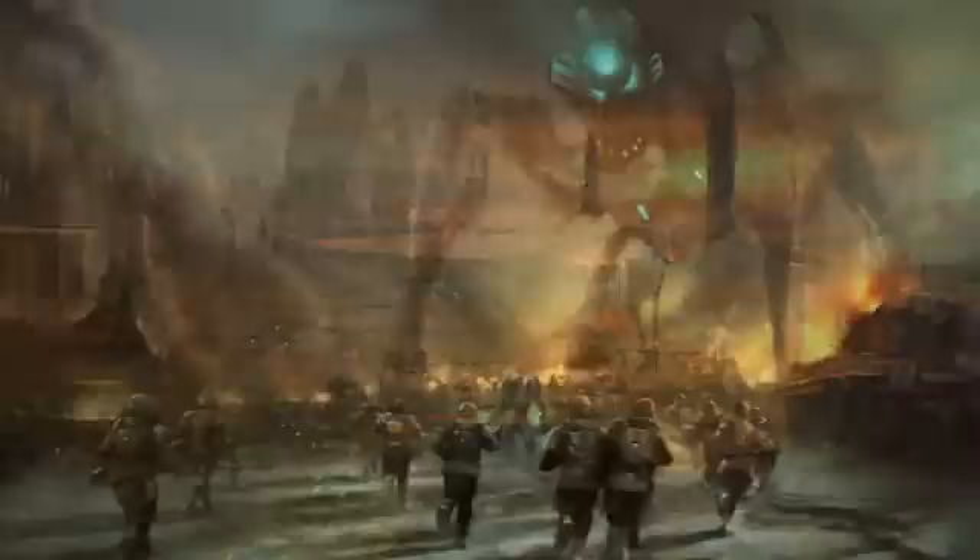Halo Wars is set in the year 2531, right as the UNSC have retaken a planet called Harvest. We follow the adventures of a UNSC support vessel called Spirit of Fire. One crew member, the ship's A.I. Serena, will be helping me out today. Let's get to the demo.